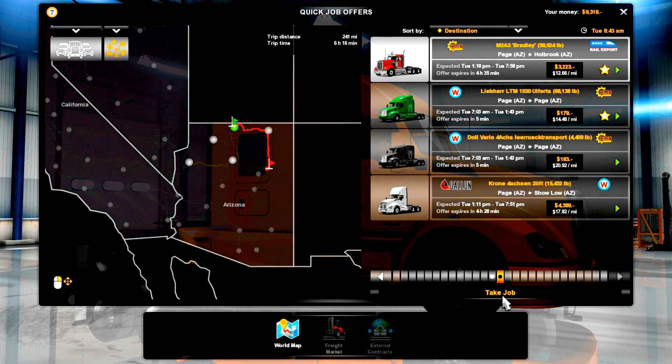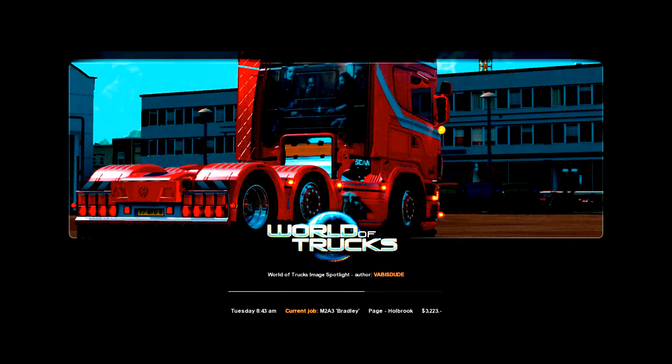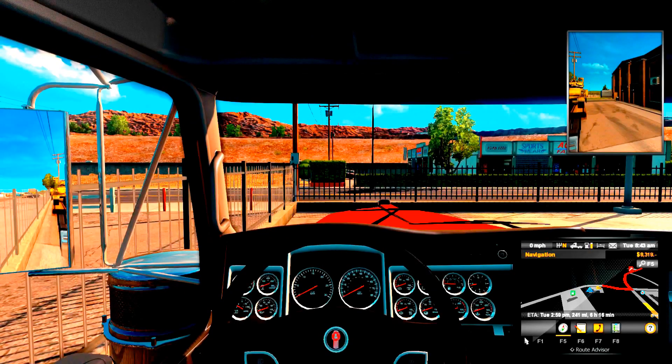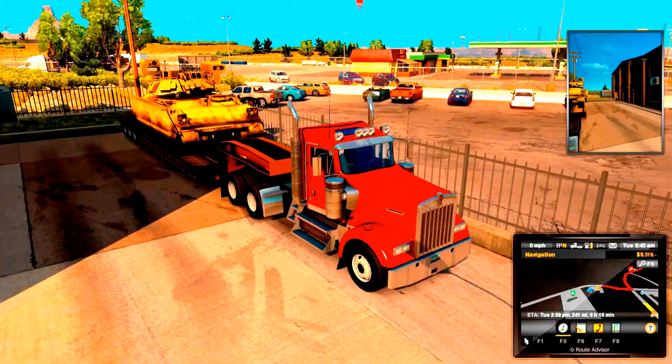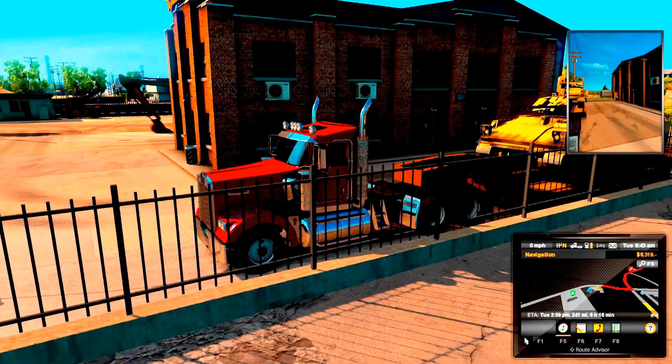I've just started this profile and the only mods I have are the Scanias, the Mercedes, oversized cargo, and basically trailers. That's all. This job pays $3,223. Got a nice pretty red Kenworth — driving a Bradley today, day cab. That's cool.